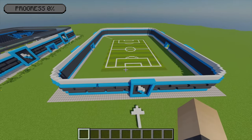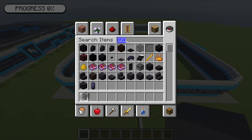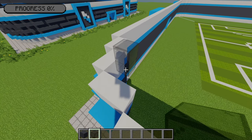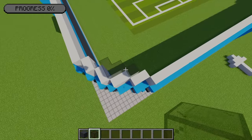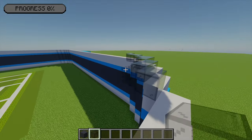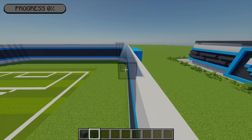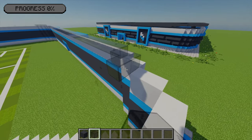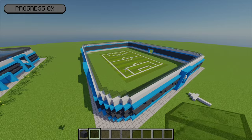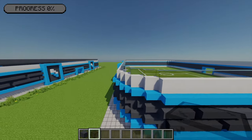Next up I'm going to show you how to create the roof for the football stadium. For this I'm going to grab some grey concrete and also some black stained glass. Starting with the black stained glass in the bottom left-hand corner, I'm going to place glass one block up going inwards, going all the way around the whole stadium wall by keeping one block in and following the outer edge. By the end you should have a wall that's just one block in going around the whole stadium.